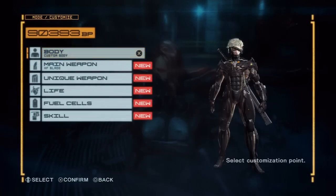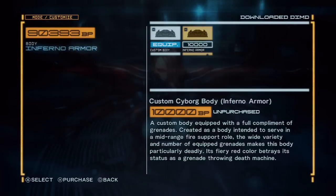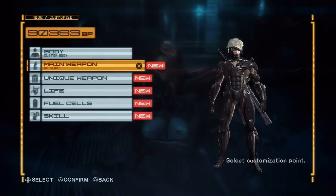Hey guys, welcome back to Let's Play Metal Gear Rising Revengeance. We're going to start out by purchasing some upgrades using the BP we earned in the last chapter. I've briefly mentioned the categories we can look at before, and we're basically going to go through each of them here, except for the body. I don't really want to waste the 10,000 just to get a cooler looking armor. It actually lets you carry double grenades, but that's not really that useful — the BP is better spent elsewhere.